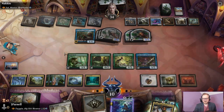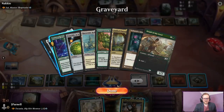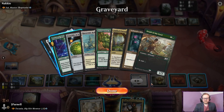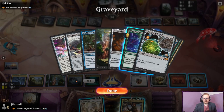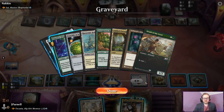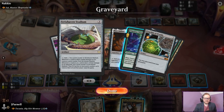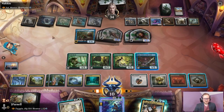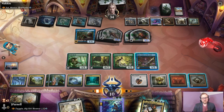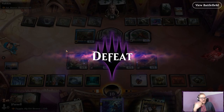We go to our turn. Mishra's Bauble. We can get back Bobble, Mox Amber, the lands, Crucible, Hallowed Fountain, and Strixhaven Stadium — but that requires 14 mana, which we don't even have. Well, that's disappointing. We are indeed dead. For some reason I thought it was six. Read the cards, right?